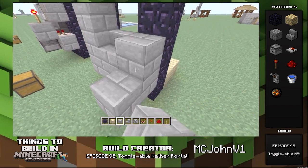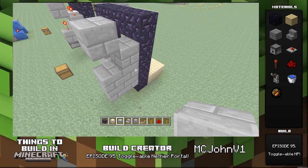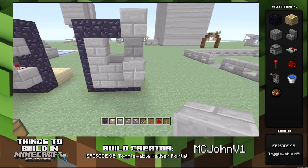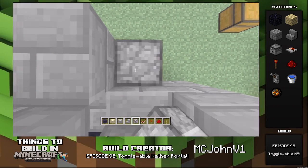It's a pretty simple build. All you do is build a nether portal and then place these blocks in this sort of way. I don't really need to tell you how to do it. The only thing is, beware: on one of the redstone repeaters, you have to set it to the last setting — the third tick or whatever you want to call it.